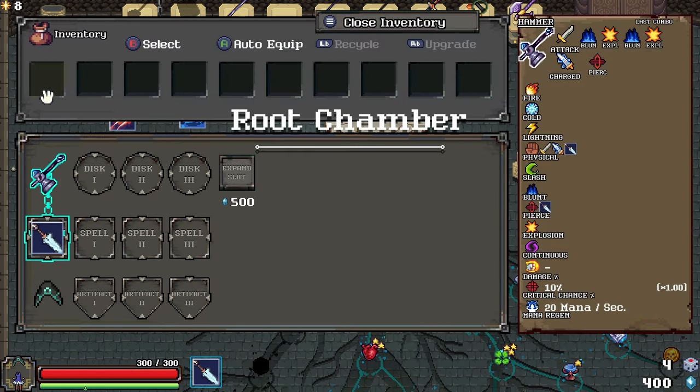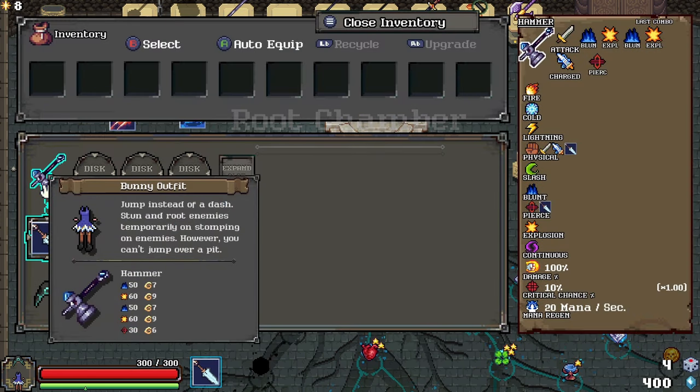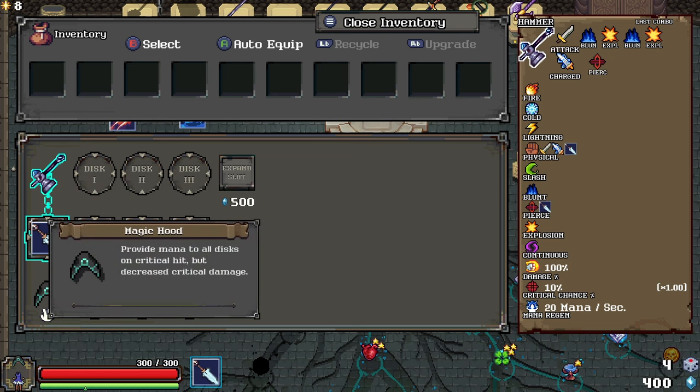Today we are going to have the bunny outfit look, but we are using the bunny outfit without the headpiece. Jump instead of dash - stun and root enemies temporarily on stomping on enemies. However, you can't jump over pits. But we're using the magic hood, which provides mana to all discs on critical hit but decreases critical damage.